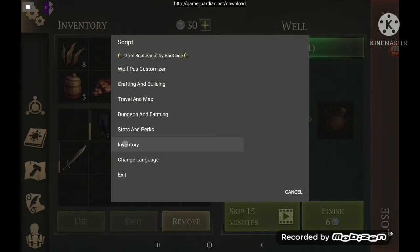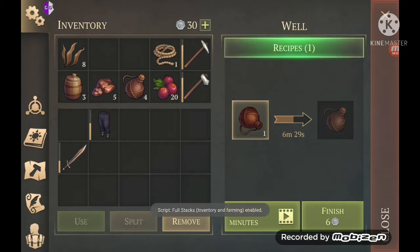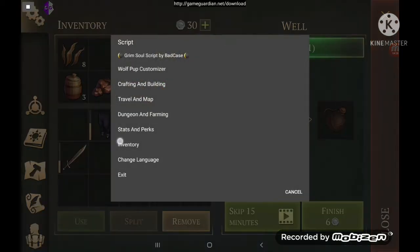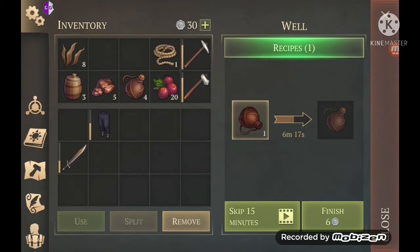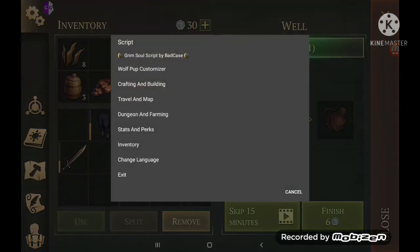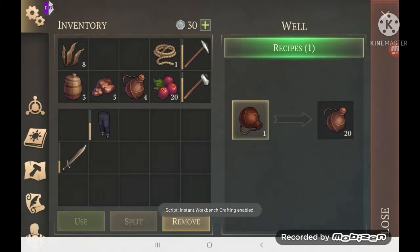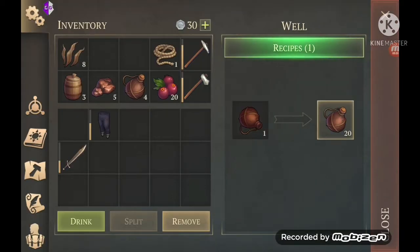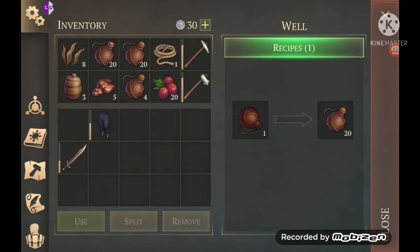I'm going to show you, while we're here, how you can get full stacks of water quickly. I just went to the inventory menu and enabled the full stacks option. Go to the crafting and building menu and enable instant workbench crafting. You can get full stacks of water — it takes about a second for each stack.